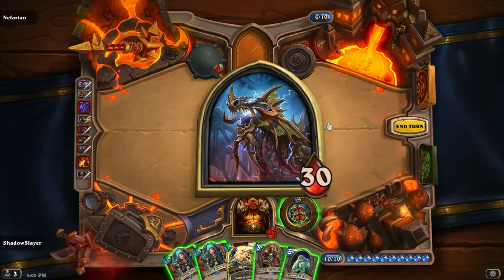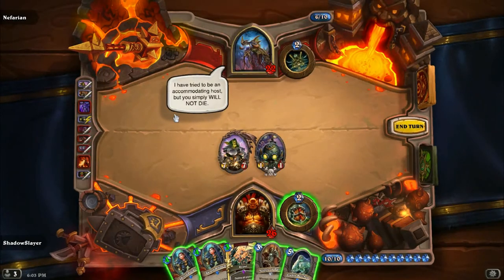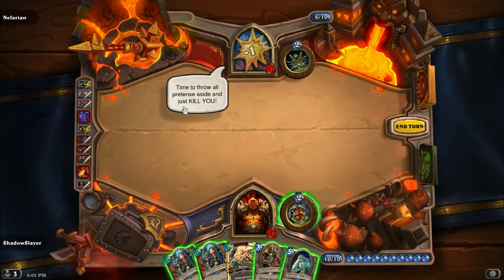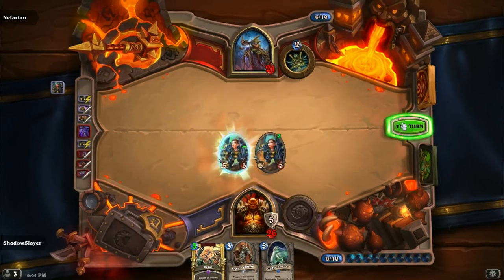We killed Onyxia — guess who comes back. I have tried to be an accommodating host, but you simply will not die. Time to throw all pretense aside and just kill you. He's pissed. I can take the hit. But this time we're prepared.